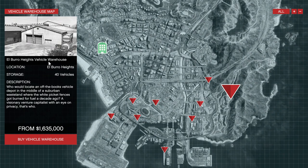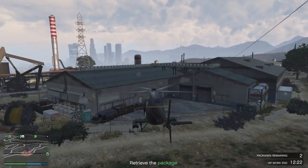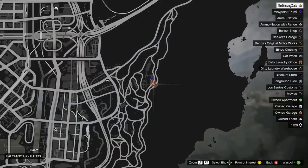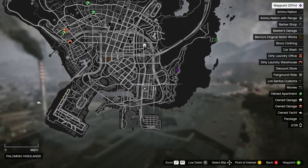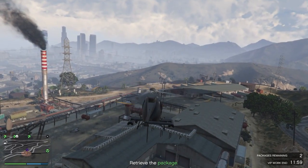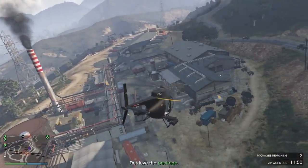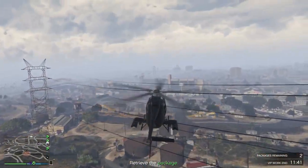El Borough Heights Vehicle Warehouse is described as a suburban wasteland location for 'a visionary venture capitalist with an eye on privacy.' It's 1.635 million — one million six hundred thirty-five thousand. It's one of the farthest warehouses from the central city, over to the right side of the map. Some people like being tucked away with dirt road access, but it's probably one of the least popular choices.